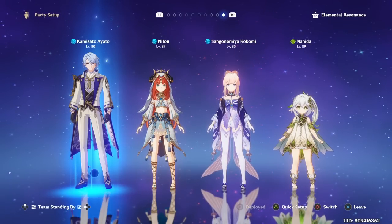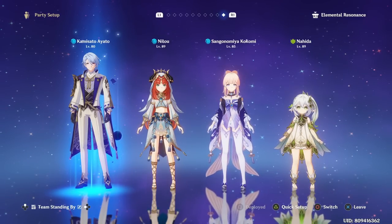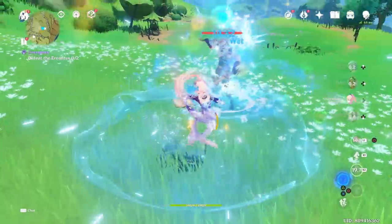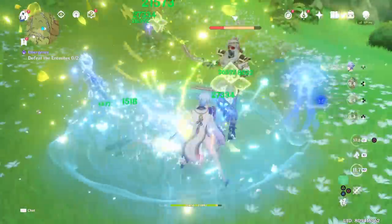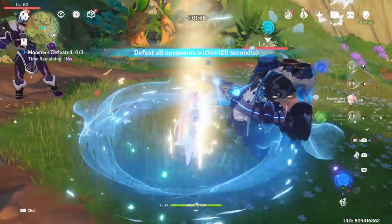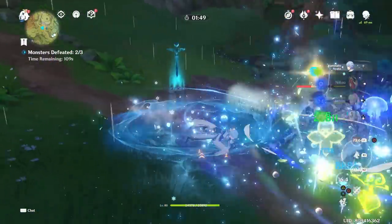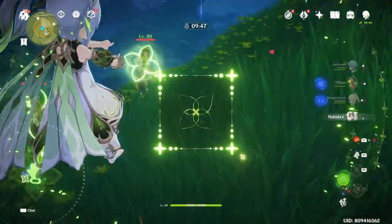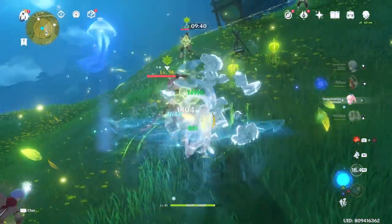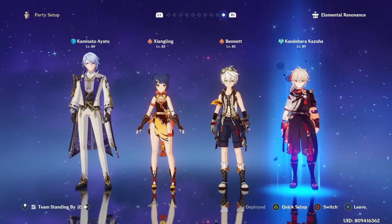For the Bloom team, this isn't fully optimal yet due to the lack of a Dendro healer. If you want Ayato on a Bloom team, consider characters like Nilou and a Dendro character; however, due to limited options, you may want to run Ayato, Nilou, Kokomi, and Nahida just to have a healer — making it feel like a quasi-mono Hydro team at times. Nilou helps deal a lot of off-field Bloom reactions, so the team performs well, but it does require you to have Nilou.